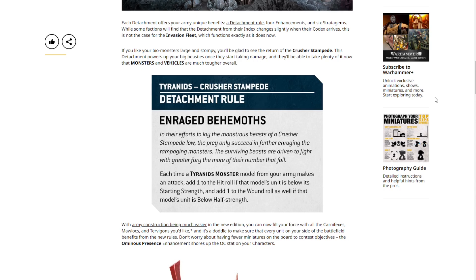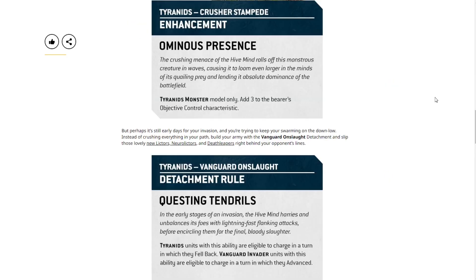With army construction being much easier in the new edition, you can fill your force with Carnifexes, Mallocs, and Turbogons. Don't worry about having fewer miniatures on the board to contest objectives — the Ominous Presence enhancement shores up the OC stat on your characters. The Crusher Stampede enhancement Ominous Presence is for Tyranid Monster models only: add three to the bearer's Objective Control characteristic. It's good but not great for a single model.